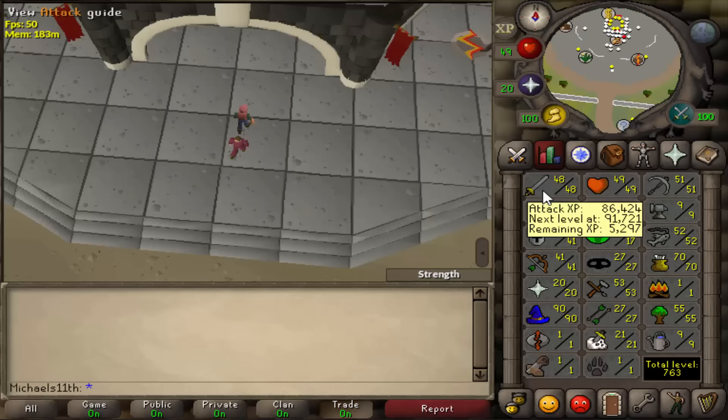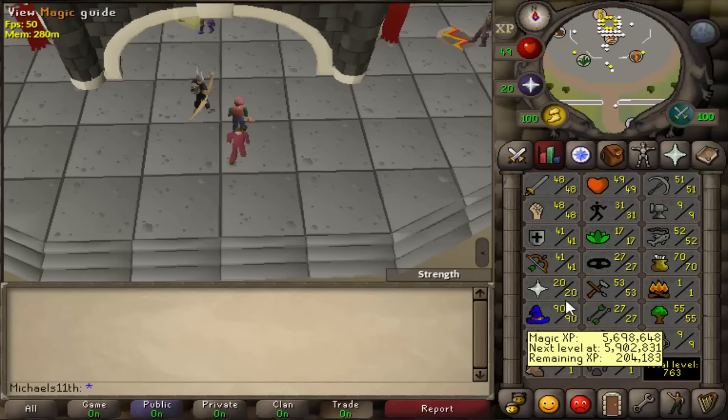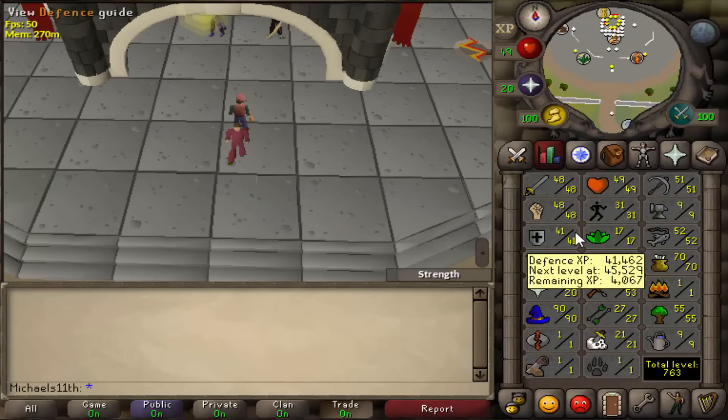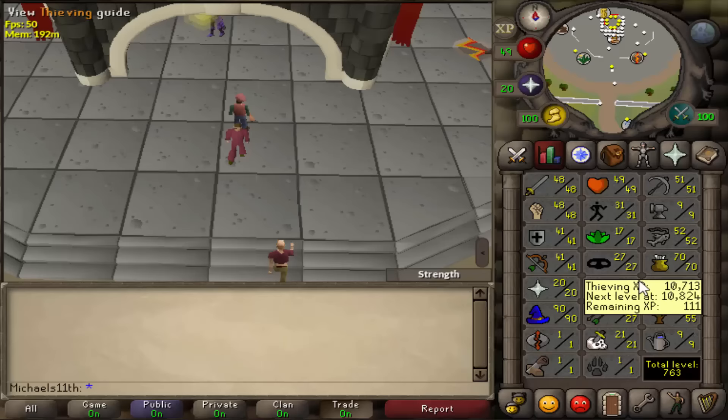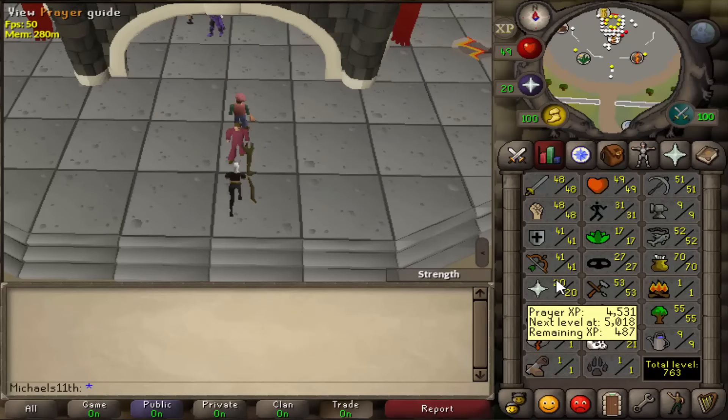Here I am on my rune pure 60 attack build. I got it to 90 mage so far with splashing, like I showed in the video from 6th of November. I did that for a long time — about 115 to 125 hours of splashing. I got myself 41 defense all with quest experience. I will do Nature Spirit and Hero's Quest and get it to 42 defense, then I will get 31 prayer. I want to get B gloves before I start getting 31 prayer.